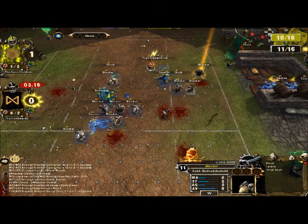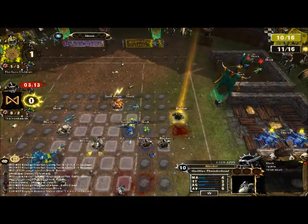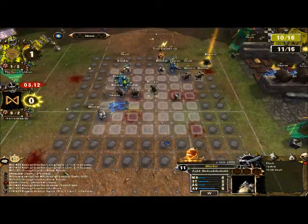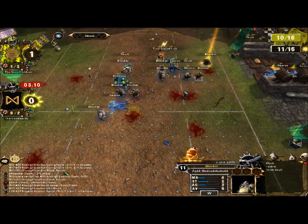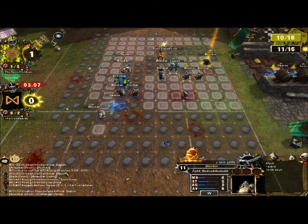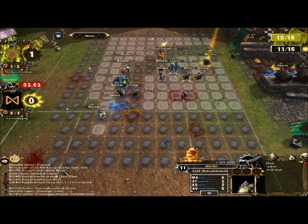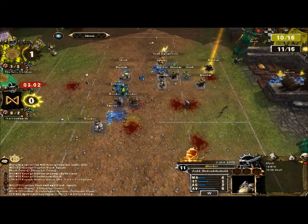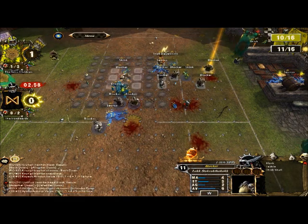Two turns away from a touchdown, a badly battered Skink between me and victory. Now I'm just marking the Saurus — if I can get an attack off on him and knock him down, there's a lot less to worry about. And I get it — defender down. And I follow up, so that way he's still surrounded by three of my players. If he tries to attack, he's going to be outnumbered.